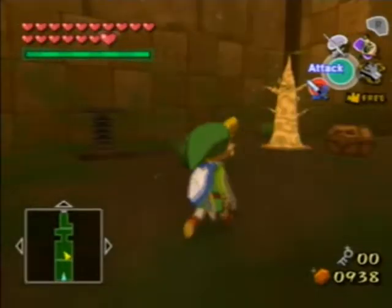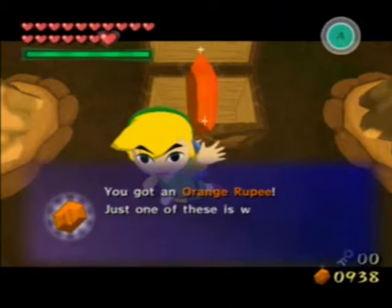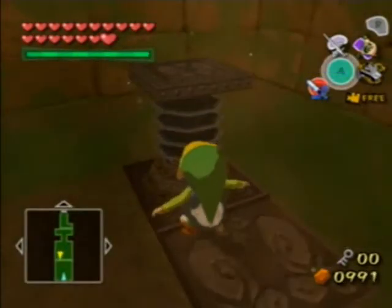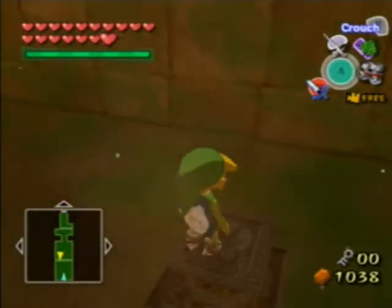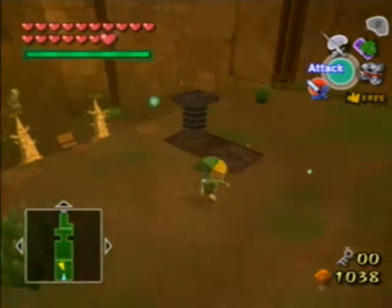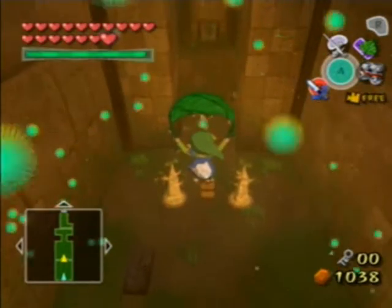Okay, now we're back to Link. Let's get the chest over here — 100 rupees, nice. We're gonna need a lot of money later anyway. You're going to be seeing a lot of these things in the dungeon. The iron boots we got are going to be useful — you set the iron boots here and wait for it to go down, then let go. There you go.